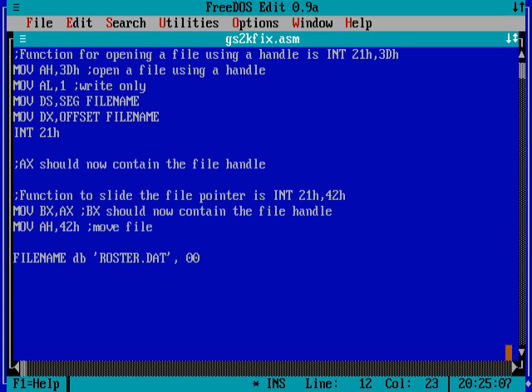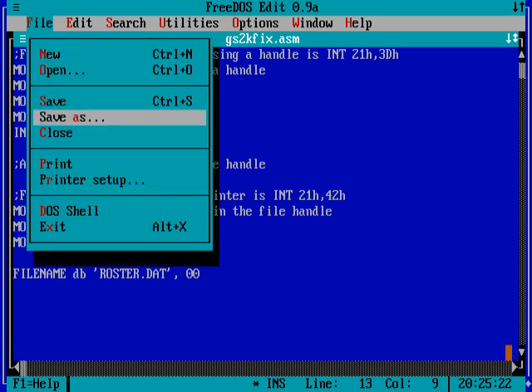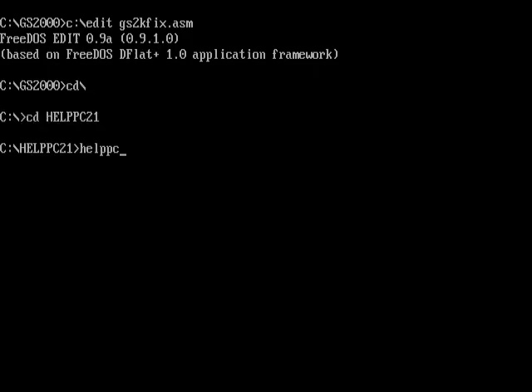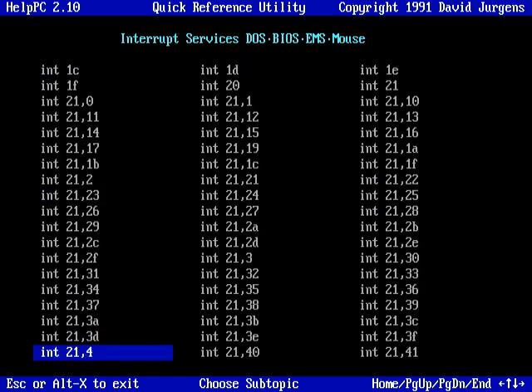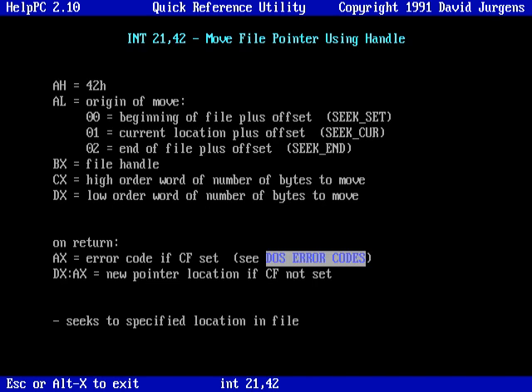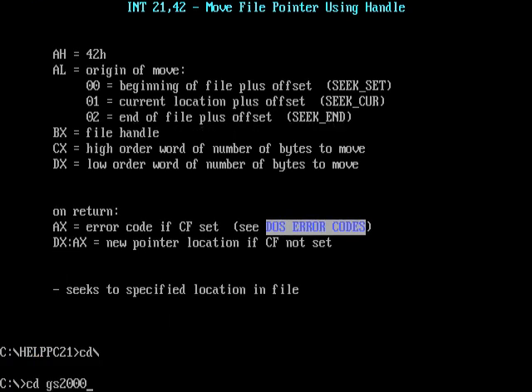Function 42h moves the file pointer. AL is the origin of the move: 0 means beginning of the file plus offset, 1 means current location plus offset, and 2 means end of file plus offset. We start from the beginning of the file, so AL is 0. Let me verify this — yes, I have HelpPC here. Interrupt 21h, 42h — AL is the origin of the move. 0 means beginning of file plus offset. That's why we set AL to 0.